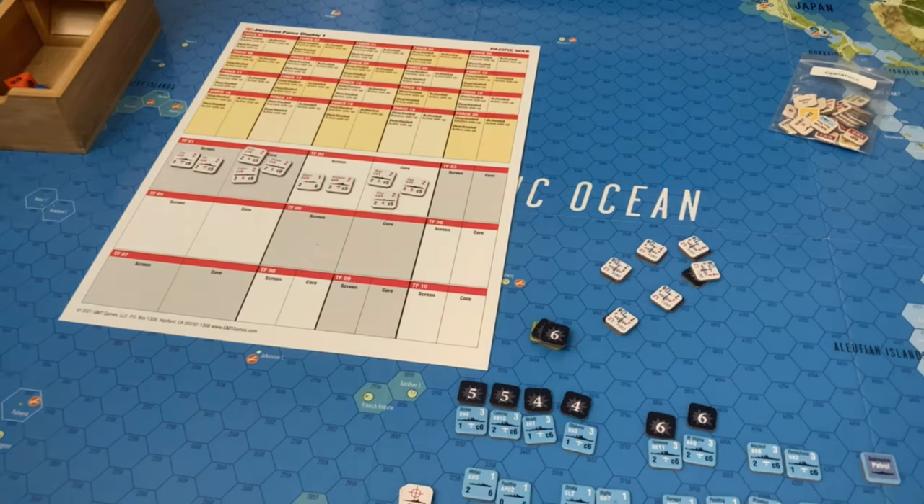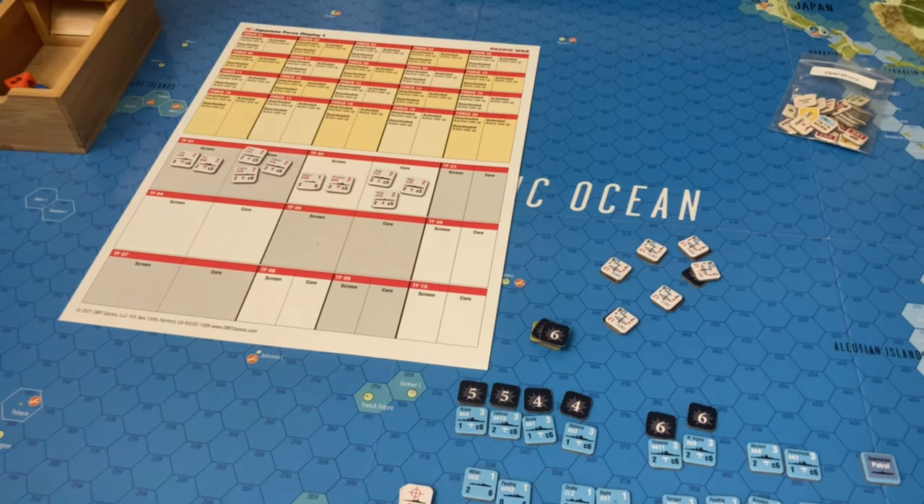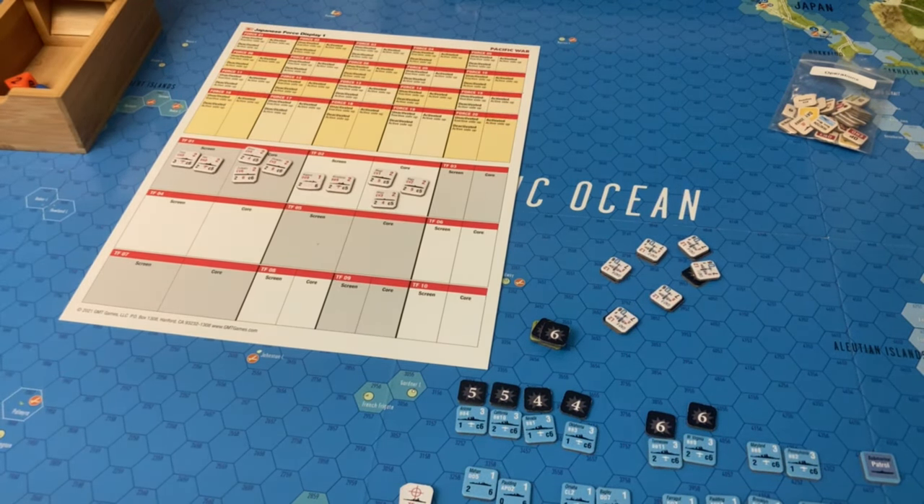Anyway, that was the first engagement scenario: Pearl Harbor from Pacific War by Mark Herman, published by GMT Games. My plan is to go through these one by one — so the next one will be Savo Island and we'll be taking a look at naval combat. Thanks for tuning in and we'll catch you guys in the next one.